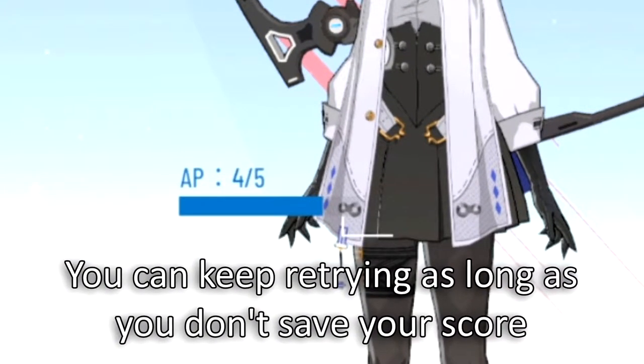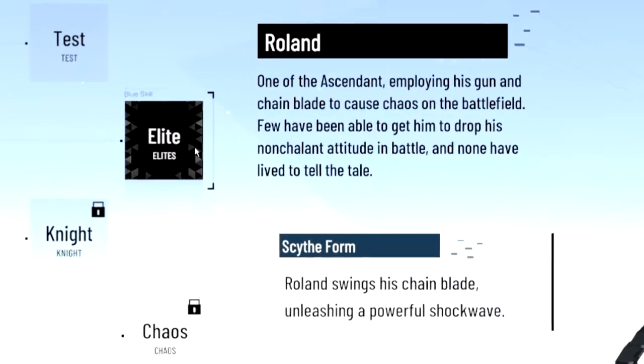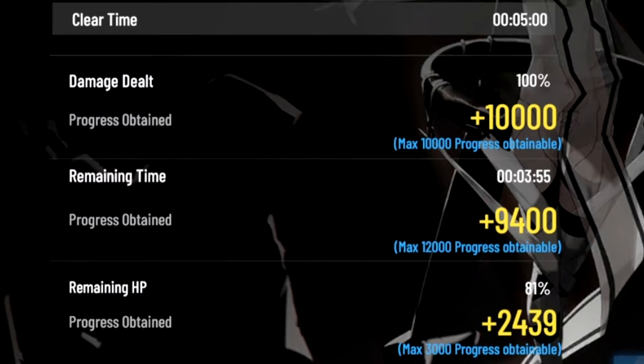Every single time you save your score, it's going to cost one AP. What you want to do is use your weaker team for the easier difficulties and then use your best team for the harder one. You're scored based on how much damage you've dealt, the remaining time left in the trial, and how much remaining HP all three of your characters have combined together.